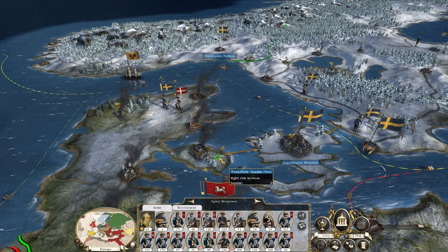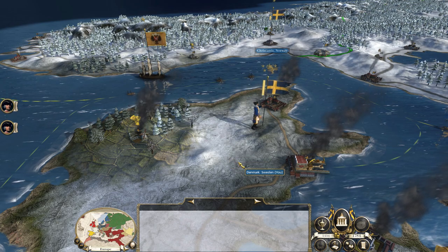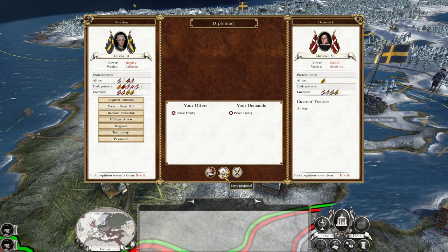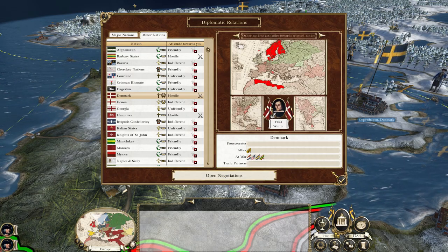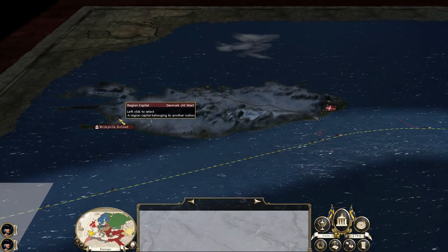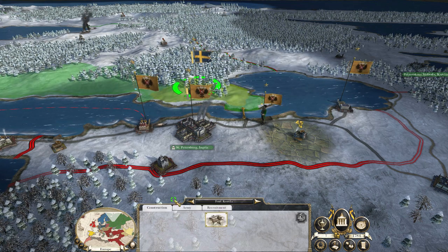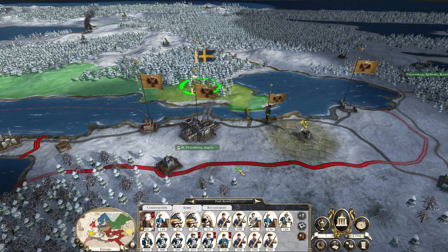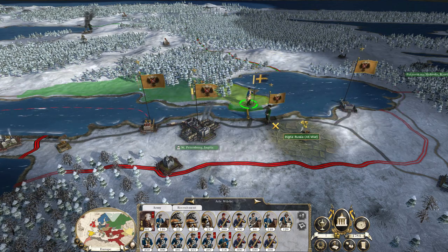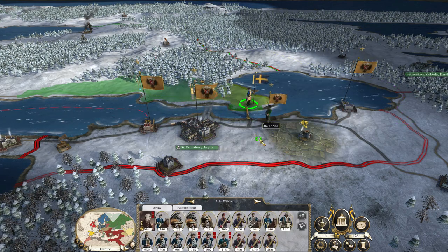Still a couple of pesky raiding Danes going back to their ancestral Viking ways. They still don't want peace — looks like we're going to have to go to Iceland. Now I've got a full stack on the border with the Russians. They've actually blocked us — that's annoying because I wanted to try and take St. Petersburg today. The United Provinces has attacked my ally France. I guess we'll enter war on our ally's side.